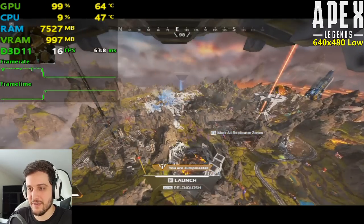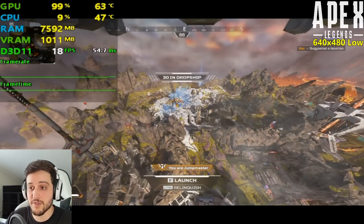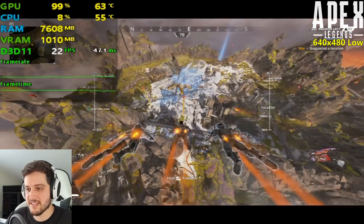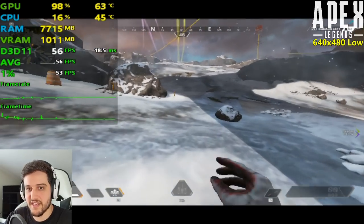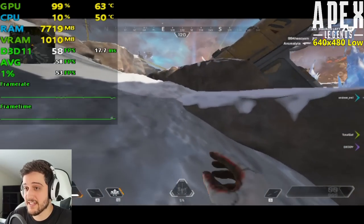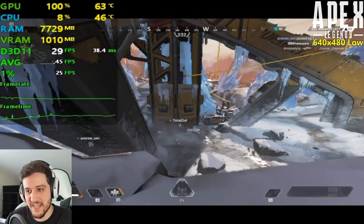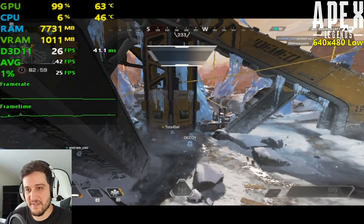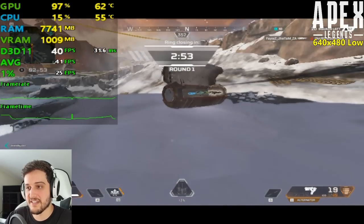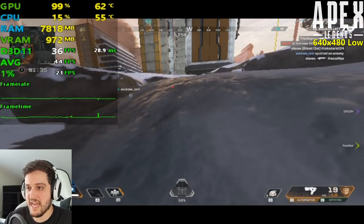I expected a little bit better FPS to be honest. We're going to the Epicenter, which is the most intensive area in the entire map. Right now it's touching almost 60 FPS, but if I look in certain directions it's just not really playable — it drops into the mid-20s, which is definitely not what you want in Apex Legends. If you don't look at the FPS it might be doable, but it's really on the edge.